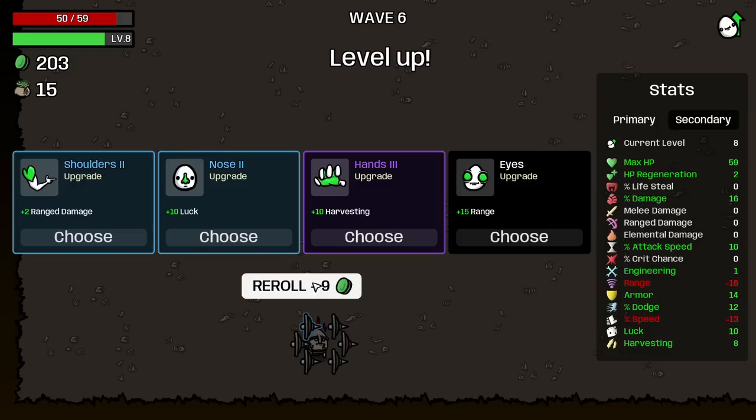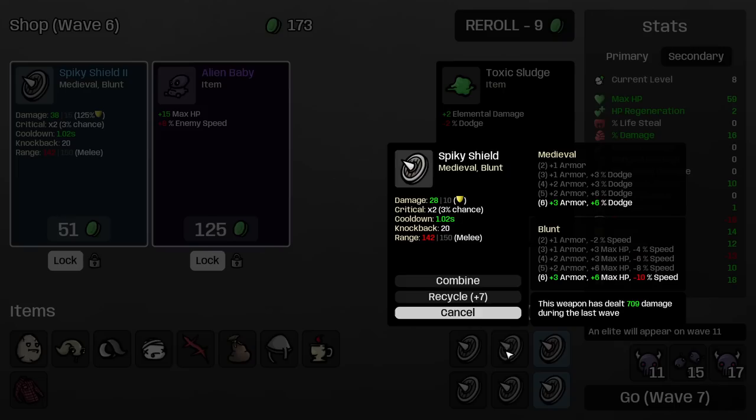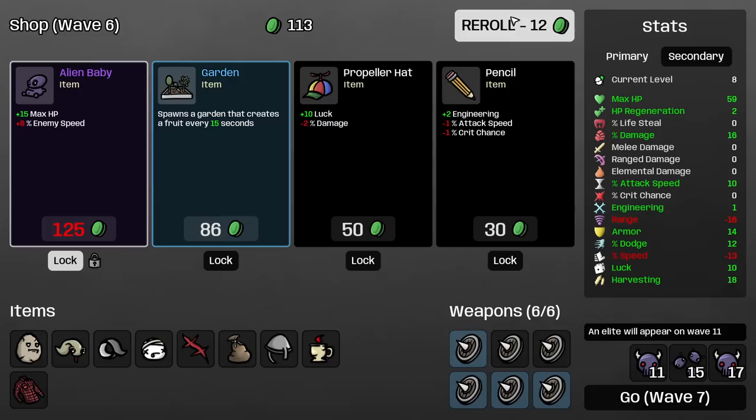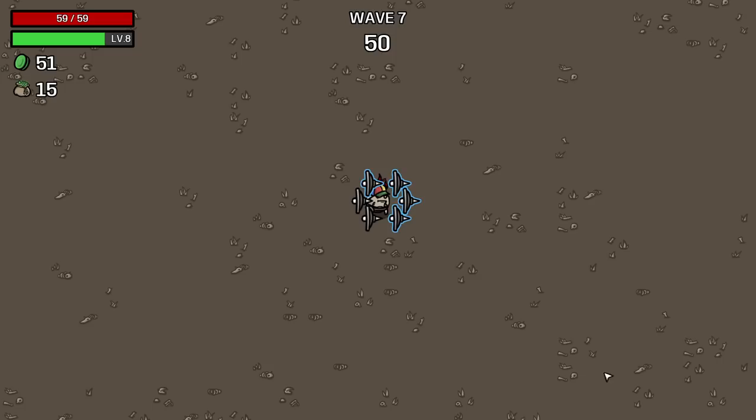I get damage based on my movement speed, otherwise I'll lose damage — we're not going to take that. Harvesting — this is still really enough and worth it, so I'm going to take it. I'm going to buy all of these. Let's buy this, combine these and buy this. This is going to get bought next turn. Spawns a garden that creates fruit — nice. Luck against damage — I'm always getting luck against damage. And I'm also going to buy the garden.